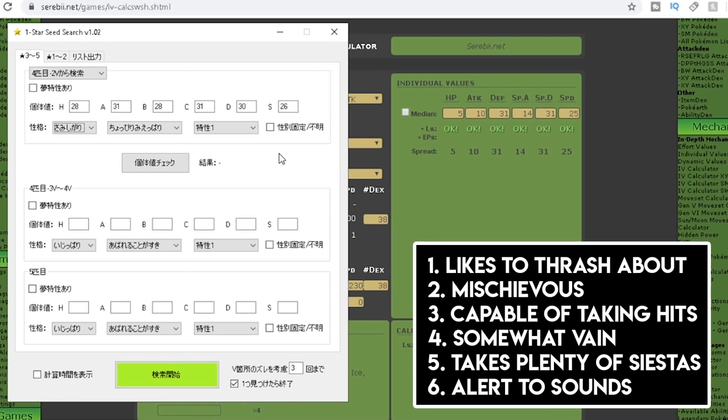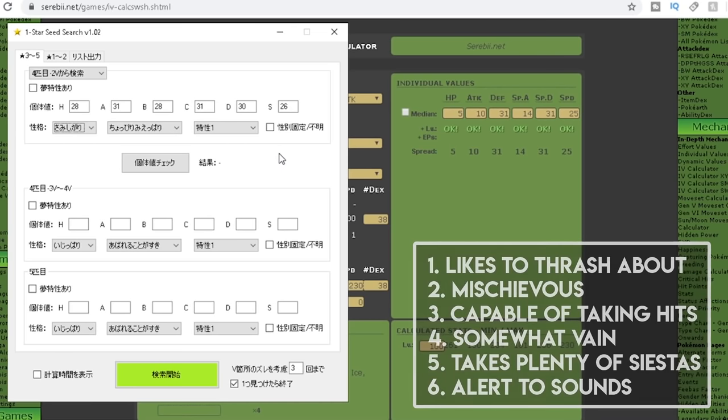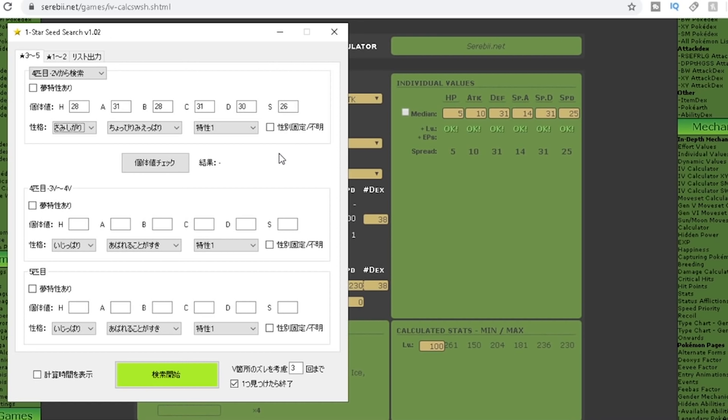It's a bit complicated because this program is all in Japanese, but I'll put everything on screen now. The first box is for nature — the nature order you want is listed on screen now, so count down from there and make sure you select the relevant one. The next is the characteristic, which can be found in-game on the same screen as the nature. In the seed checker it will be listed one through six, so select the right one from the dropdown. The last box on the right is for ability — ability one, ability two, or hidden ability.